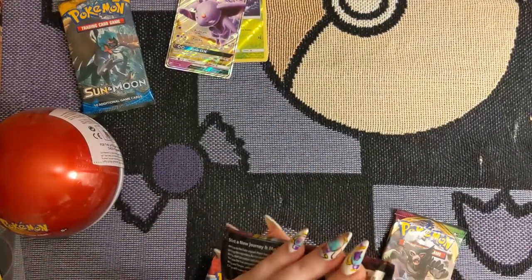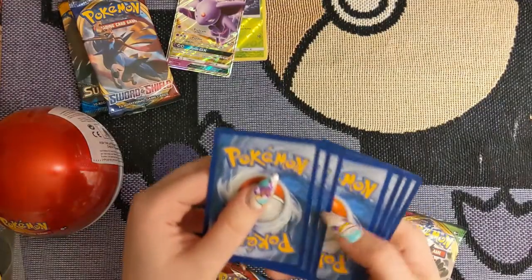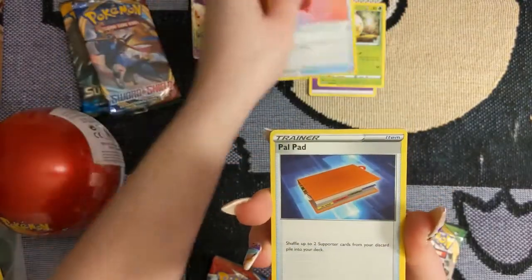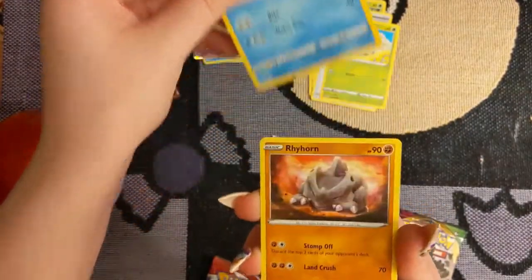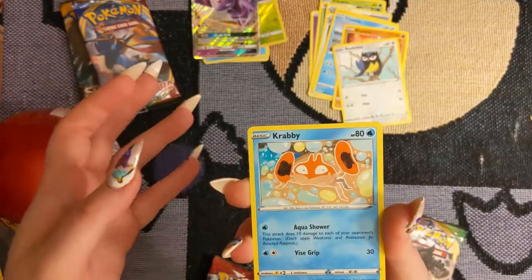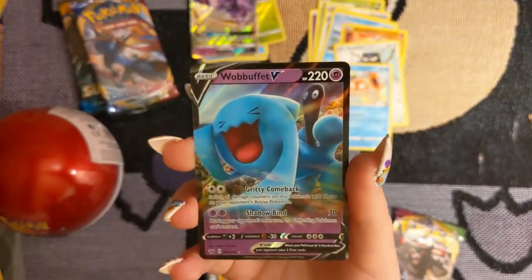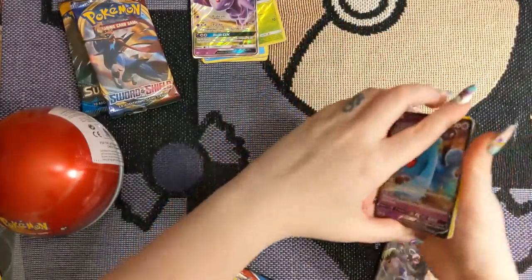And then we have the Sword and Shield pack. We've got a Psychic Energy, Eldegoss, Air Balloon — which I believe is new — Tower Pad, also new, Katani, Choodle, Rhyhorn, Rookidee, Krabby — I love this art style. I really wish I could meet the artists, like Ryoma Uratsuka. We have a Reverse Foil Quick Ball, and we have a Wobuffet V! Okay, I see you Pokemon, I see you.